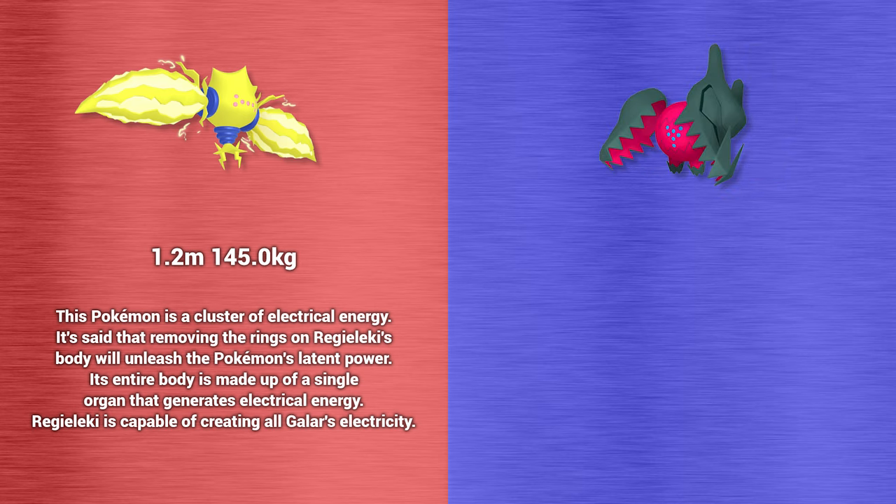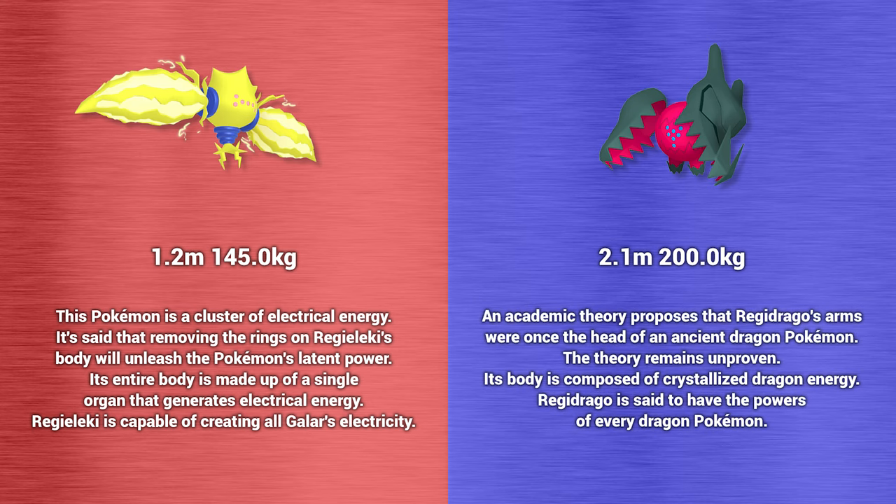Regidrago is 2.1 meters tall and weighs 200 kilograms. An academic theory proposes that Regidrago's arms were once the head of an ancient dragon Pokemon — the theory remains unproven. Its body is composed of crystallized dragon energy, and Regidrago is said to have the powers of every dragon Pokemon.